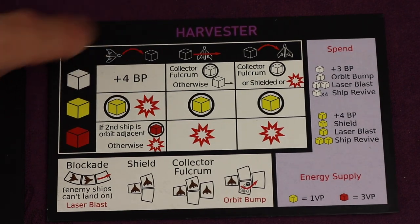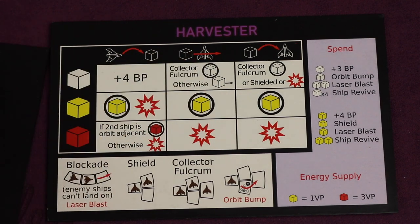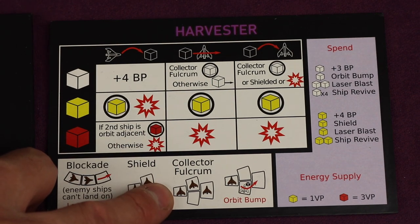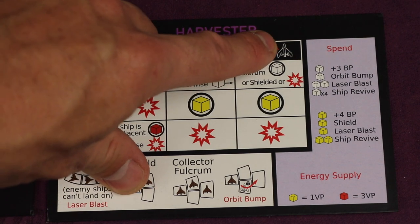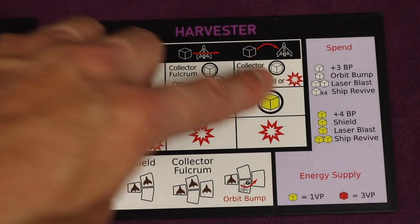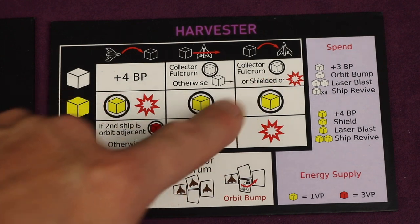With the clear energy burst: if you land on one, you'll get plus four boost points. If the clear passes through a ship, it will just pass through unless you are in a collector fulcrum — in that case you collect it, which lets you take certain special actions. If the clear energy burst lands on the ship and you're in a collector fulcrum, you collect it. If you're shielded, it moves to the next spot behind you. But if you're not shielded, you explode and that ship is out of the game.